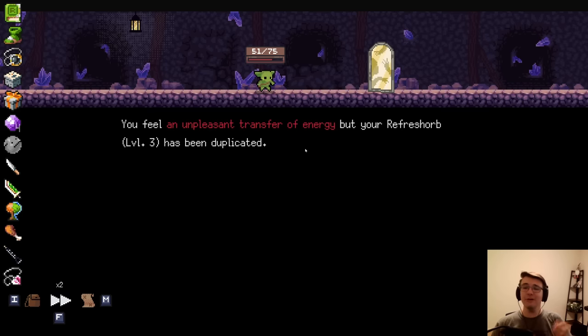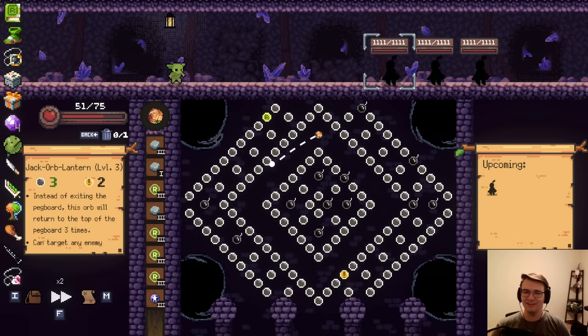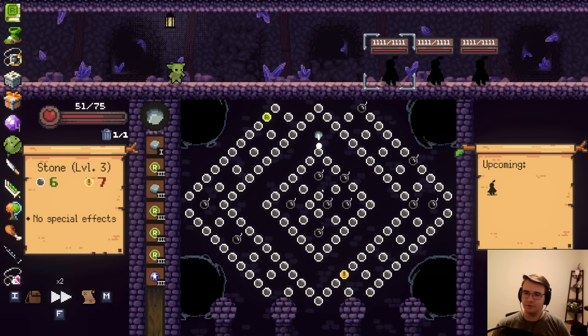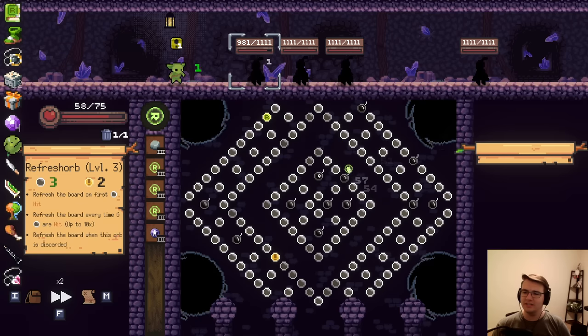It was a Refresh Orb level 3 — that's what I like to see. Hell yeah. So I've got 4 of these bad boys now. Too bad they're pretty far down. I'm gonna start skipping so I can get to them sooner, because the build goes nowhere unless I have my Refresh Orb. I will turn this build around, damn it.